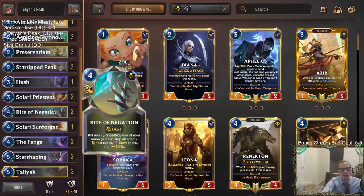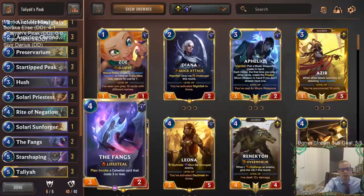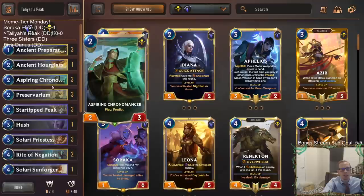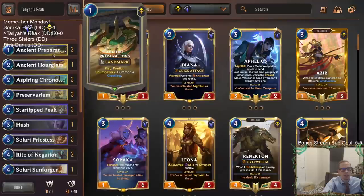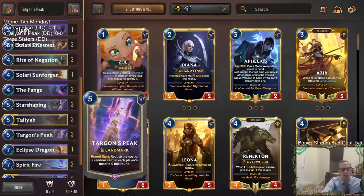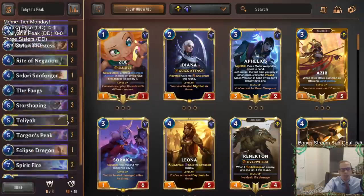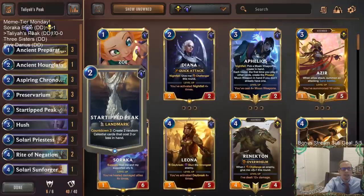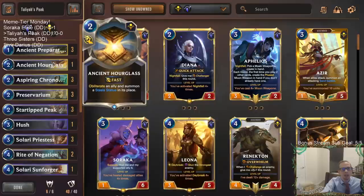For early survival we have Rite of Negation for protection, Solari Sun Forger, and the Fangs for some lifesteal. Since we're a Talia deck we have early landmarks: Ancient Preparations and Chronomancer, both of which predict so we can find Targon's Peak. If we already have Targon's Peak, we can go find champions or Skies Ascend. We also have Preservarian for card advantage and Star-Tipped Peak to get celestial cards.